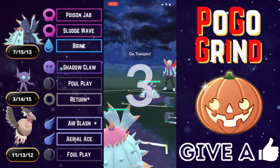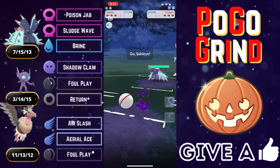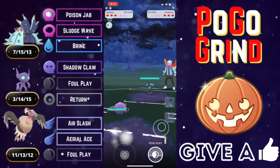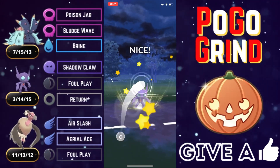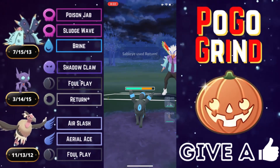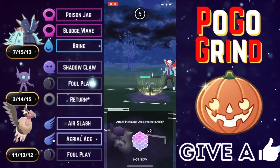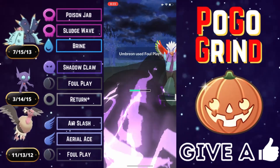Sableye doing what it does best — dealing heavy damage. Next up, a Toxapex mirror matchup. We go right into our Sableye and draw out an Umbreon. We are just going to go for the Returns on the Umbreon. They don't shield their Umbreon because, much like Toxapex, it is about as tanky as it gets. We tank a Foul Play from Umbreon and let it go.